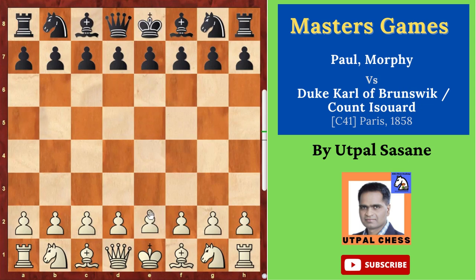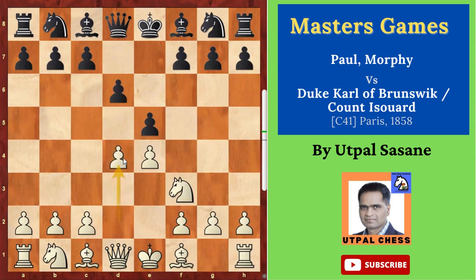Paul Morphy starts with e4, his opponent plays e5, knight f3, d6, d4 — attacking the e5 with two attacks and one support. Bishop g4 pinning the knight, so d takes e5, and then bishop takes f3. If you capture this he could capture the queen first, so they don't want that — that's why first bishop takes f3, then queen takes f3. Now d takes e5, so white cannot exchange the queen — that's the main idea.